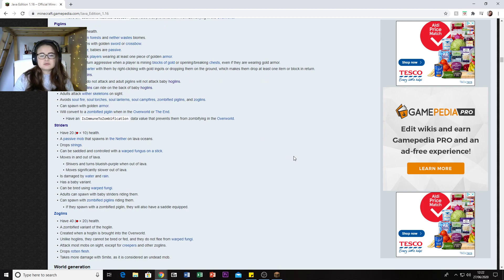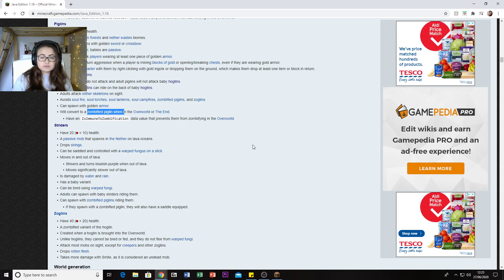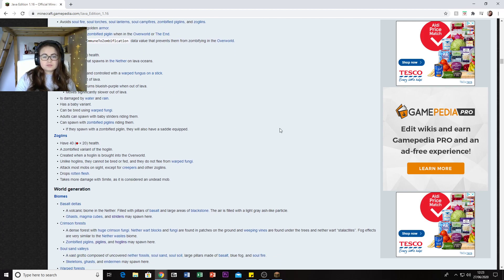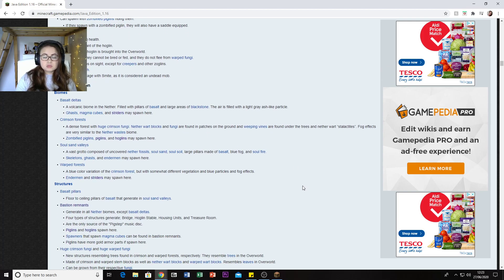Adults attack alongside Wither Skeletons, which is interesting - so if you were to use them when fighting the Wither, that might help. They convert to zombified versions in the Overworld or the End. Striders are passive - they spawn on lava oceans in the Nether, drop string, and can be saddled and controlled. Zoglins are the zombified version of the Hoglin.